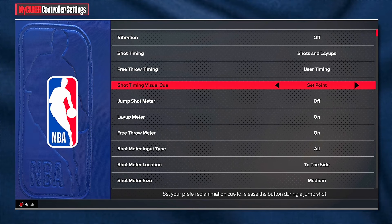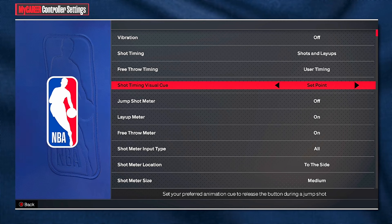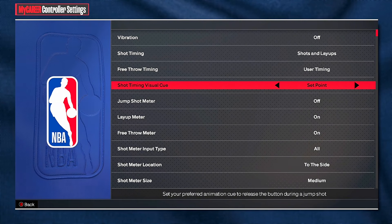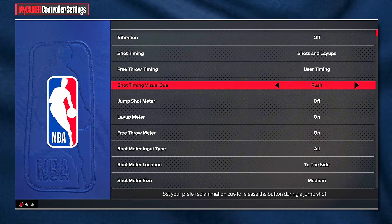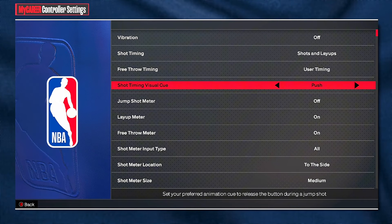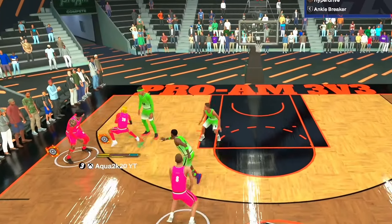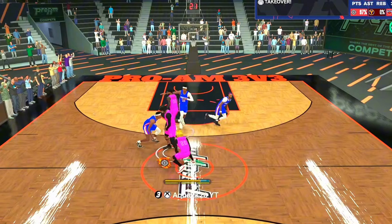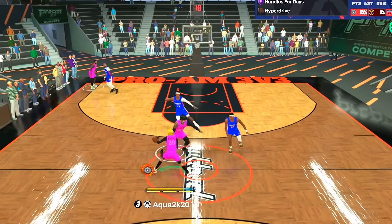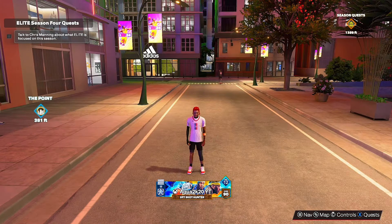Set point is the equivalent of early from last year — a lot of people rock with early. I personally rock with late from last year, so I don't really use set point unless the jump shot still feels slow after making it in the jump shot creator. Push is the best in the game — I use push, and a lot of top guards and pro 5v5 league players use push as well. Push is the equivalent of late from last year. It releases when the ball is above your head — that is your visual cue to release, and it's an easy one. Especially on short guard jump shots which are very fast, push is always reliable: when the ball is above your head, release it and it will be green.